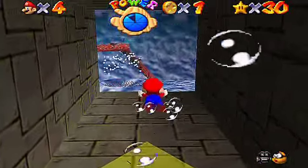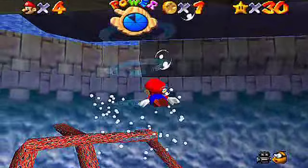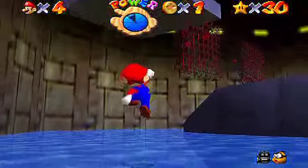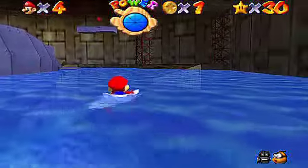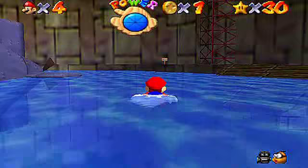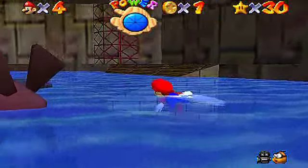Follow the arrows and we're to board Bowser's sub because apparently Bowser, after the last encounter with Mario, has been sailing! He has been exploring the oceans and traveling on his submarine! And we are to board it and grab the power star that is on board the submarine — Power star number 31!